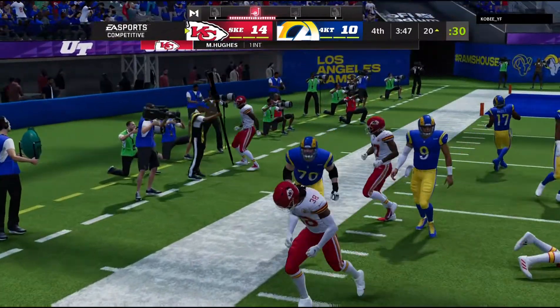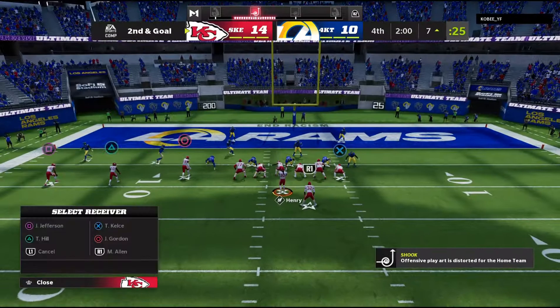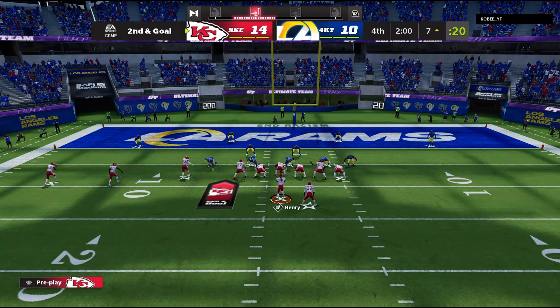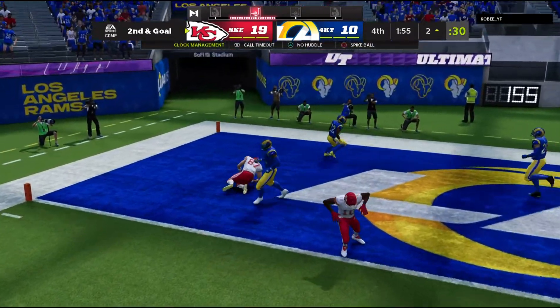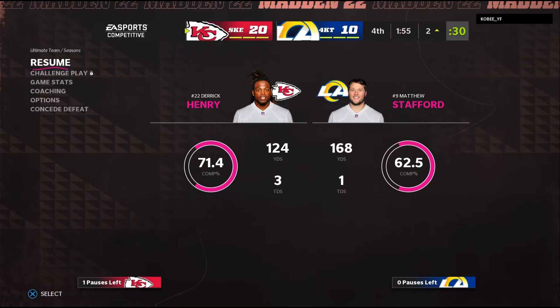I'm gonna back everyone off, gonna have a tight end deep route — it's gonna be intercepted by Mike Hughes! He gets a block, gets a return, and he's up to the 20 yard line. That is a huge interception. Let's do this — this got the touchdown before. Kelsey's wide and he's in the end zone for a touchdown! That should seal it — and he's out of here.